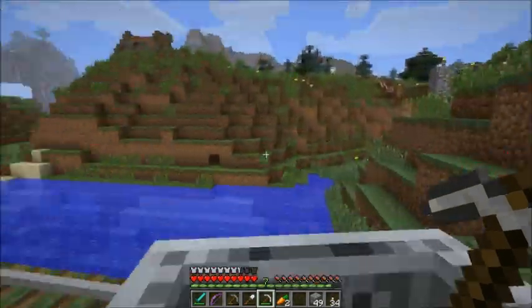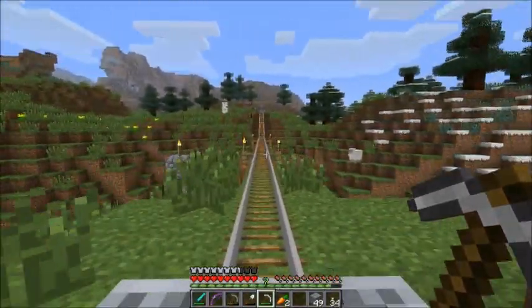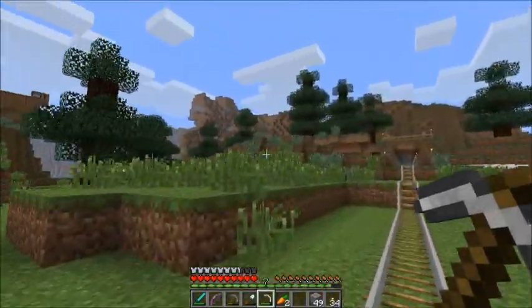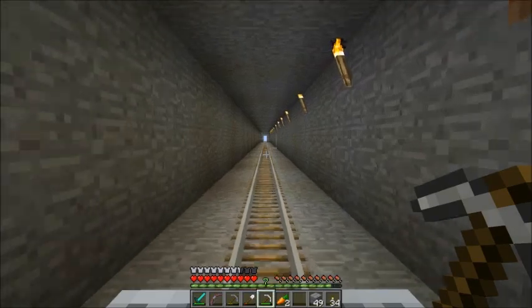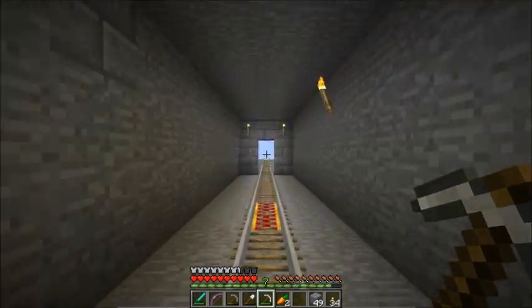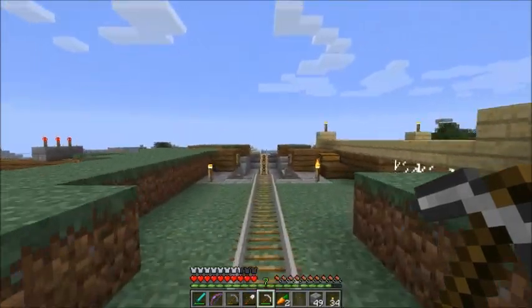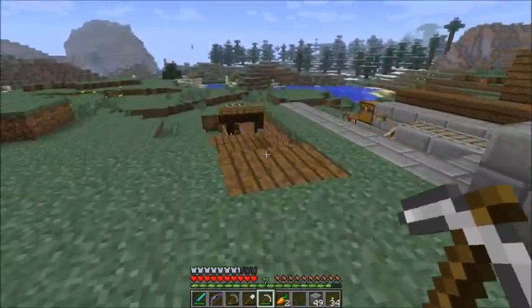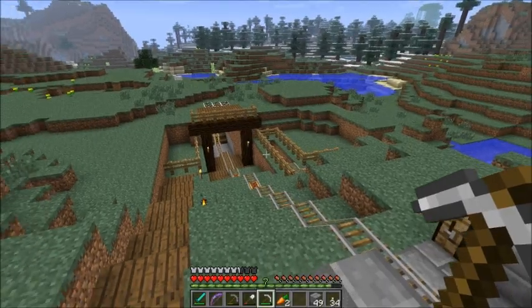Here we're entering extreme hills. We have to gain a little bit of height to be able to take the suspension bridge over. We come up — the extreme hills here — we dug a tunnel straight through and out onto the other side. This takes us through to the area where we've been building our latest branch mine. Jump out. And as you can see, if you remember from the previous videos, this is where we built our automated mine resource collection system.